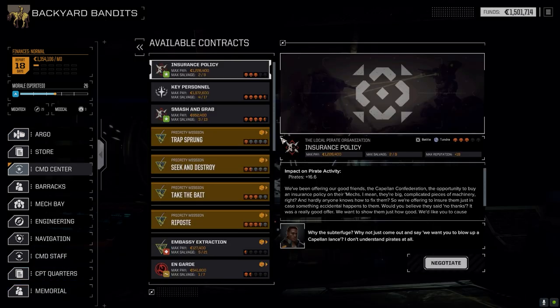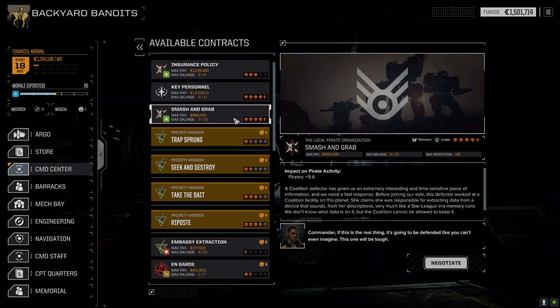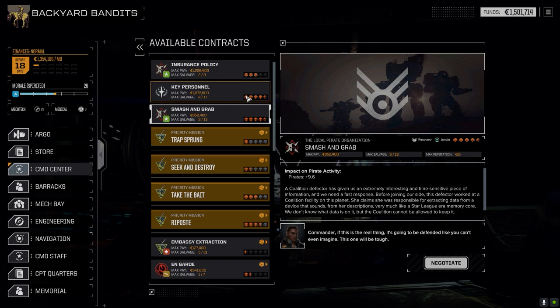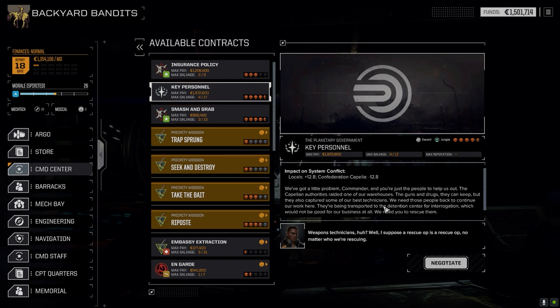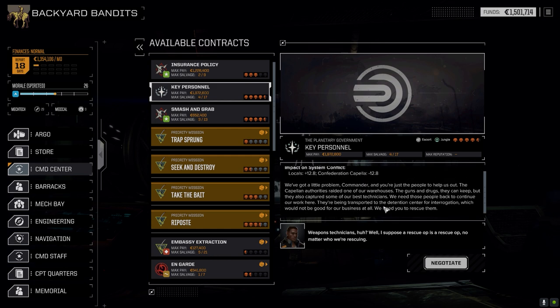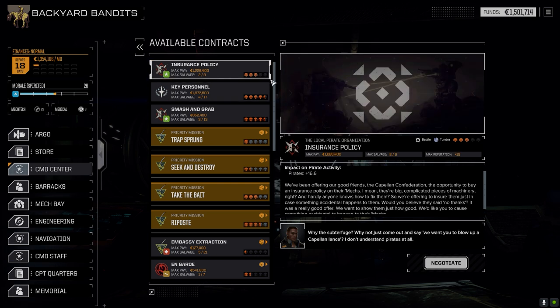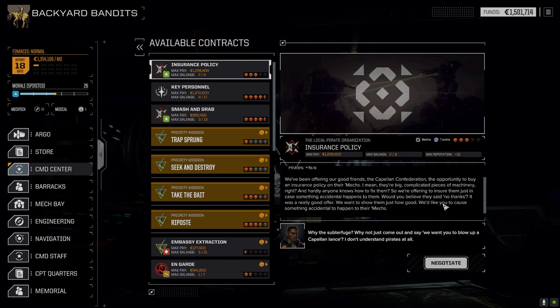Let's go to the command center. We've got three missions: Smash and Grab is a recovery — grabbing a memory core and getting out, going against the Oregon Coalition. Key Personnel is an escort mission. Insurance Policy is a battle in the tundra against the Capellan Confederation. Maybe the primary lance takes the memory core, the secondary lance takes key personnel, and we might throw the third lance into the Capellan battle.